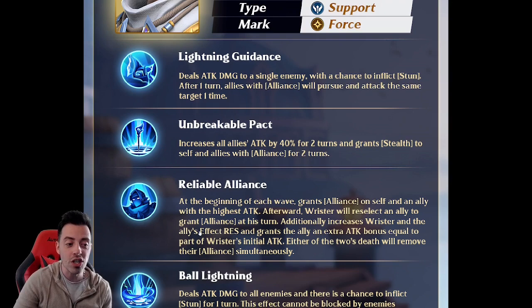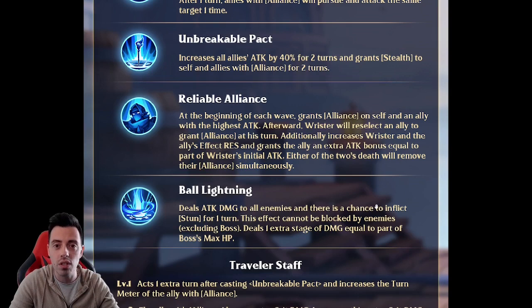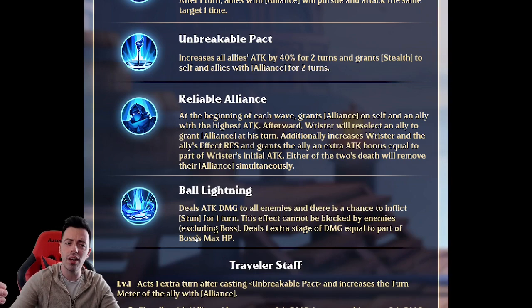This is going to change many things. If either Rista or your highest attacker dies, Alliance is removed from both. His ultimate deals attack damage to all enemies with a chance to stun in AoE — it cannot be blocked by enemies, excluding bosses. Against bosses, it deals bonus damage based on part of the boss's max HP, making him look like a support-DPS for bosses.